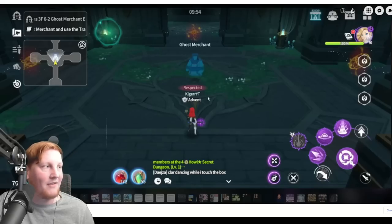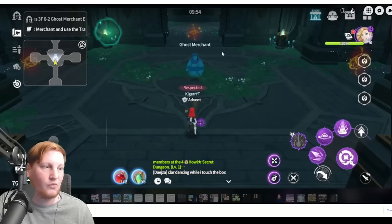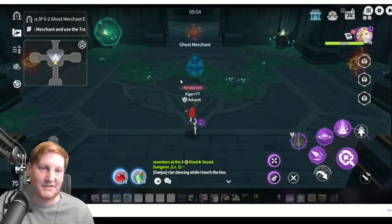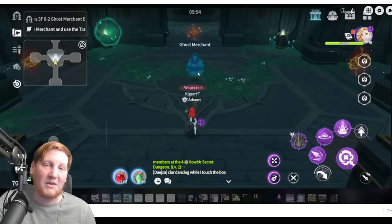Then we have the ghost merchant, which if we go and talk to him, he will sell us some scrolls, runes, things like that. He has been updated to sell 6-star runes, which is very interesting. You can click and hold the runes to check the quality and substats before you choose to buy it.